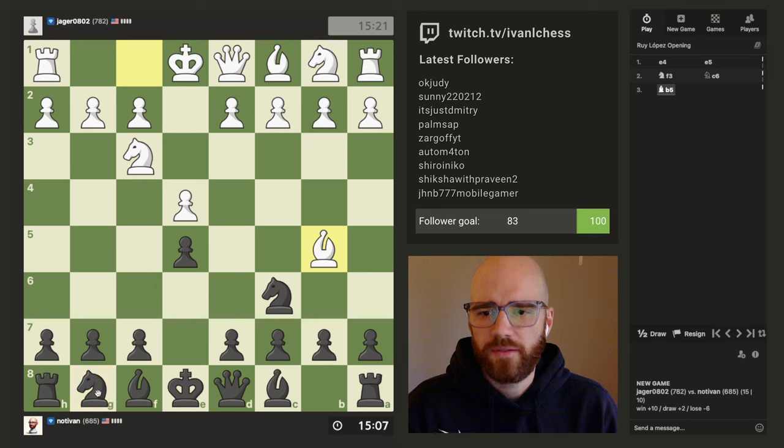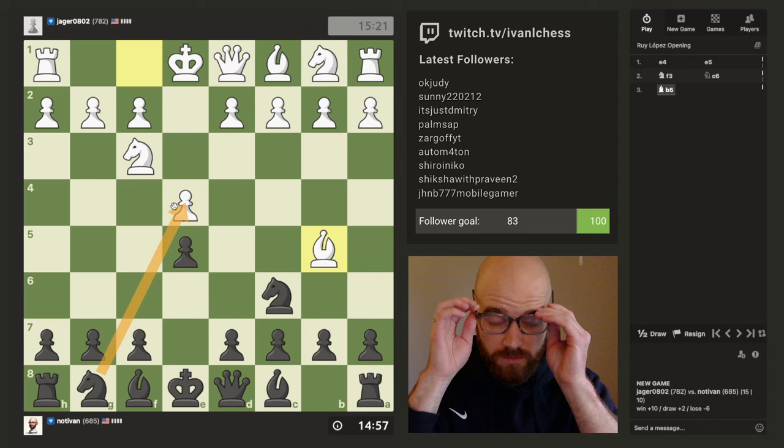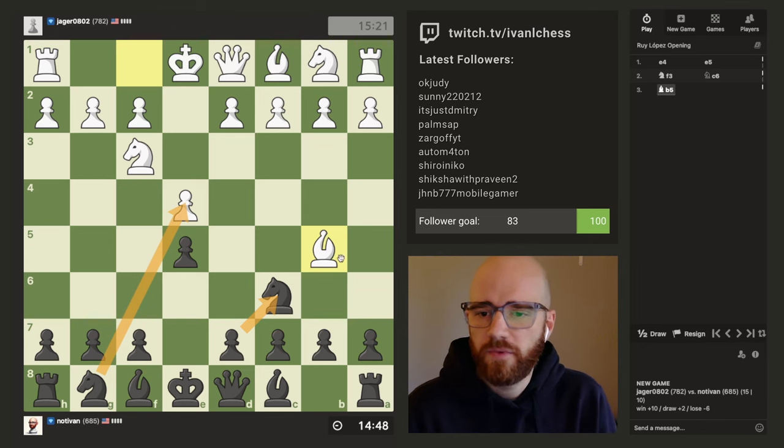I think I can get the knight out here. I can attack his knight on f6, but let me think. But then I'm going to lose a defender if he takes my knight on c6, so I do need to add a defender here.